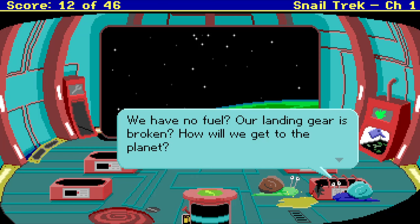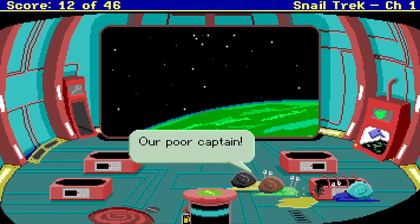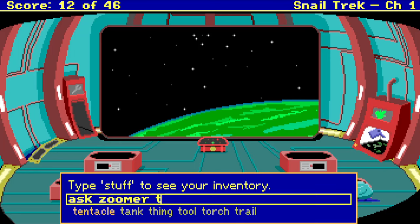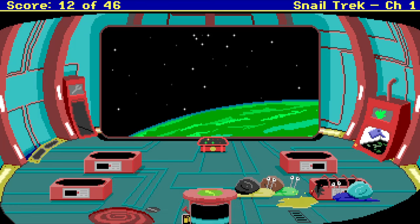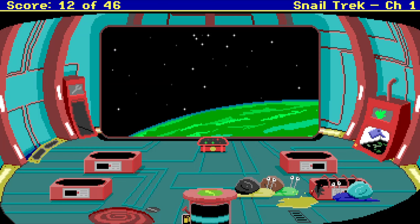We have no fuel. Our landing gear is broken. How will we get to the planet? You want to take care of that, Zoomer? Talk Zoomer. Our poor captain. How about you fix something? Ask Zoomer to fix. What do you want to fix? Fix landing gear.